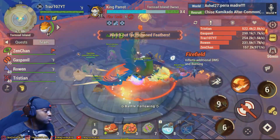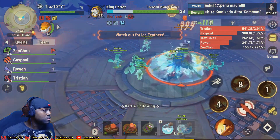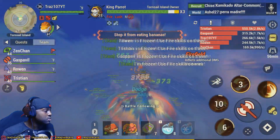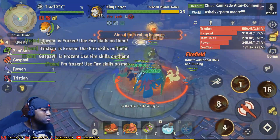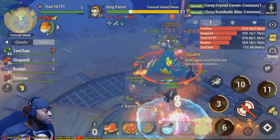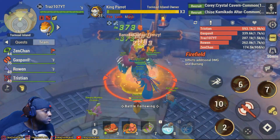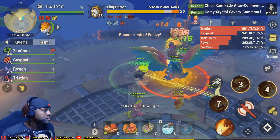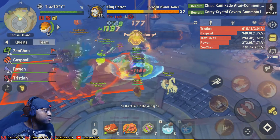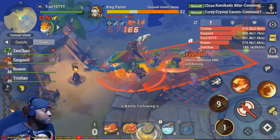Oh, poison! 30 damage. I'm using my fire skills on him. There we go — burning! Get out of there, trash. Oh, I still got hit. Burn him, baby, burn him!